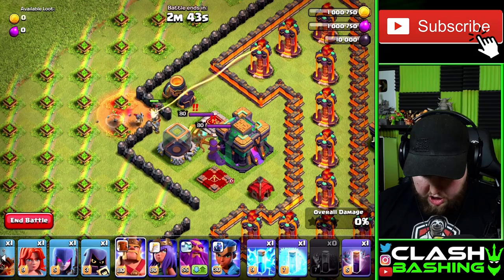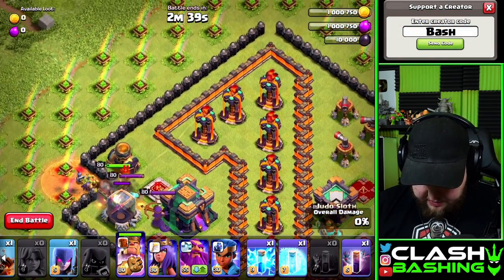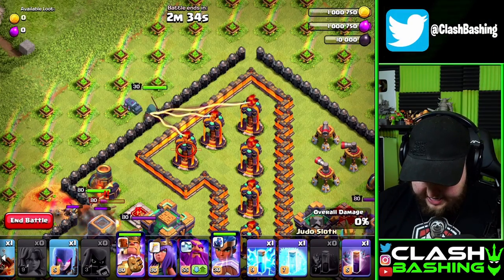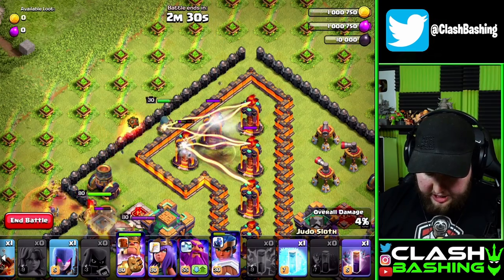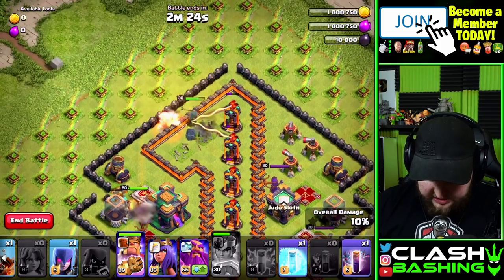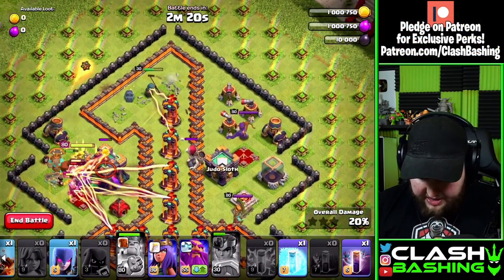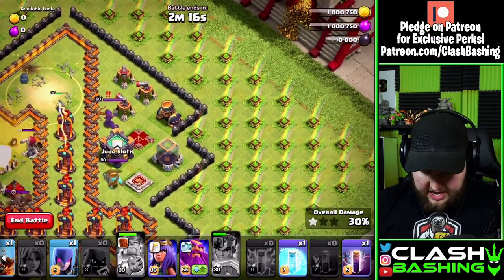We'll put our king, head hunter, and valkyrie right in there. Then we're going to be ready with our royal champion and throw her in right here on all these infernos. That seems bad but it's actually not too bad — we're going to use that lightning spell to reset those infernos, use her ability to throw her seeking shield to get through there, and we get those singles down. We want to hit the king's ability on the town hall to get it down, and with the royal champion we should have four infernos down.